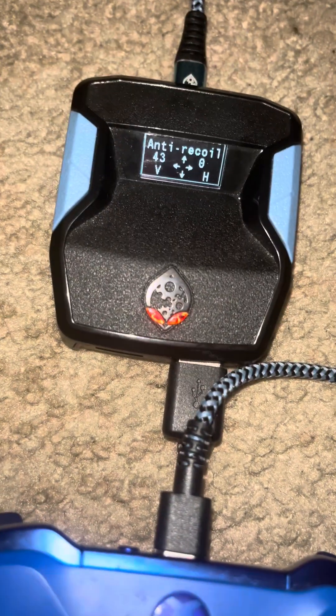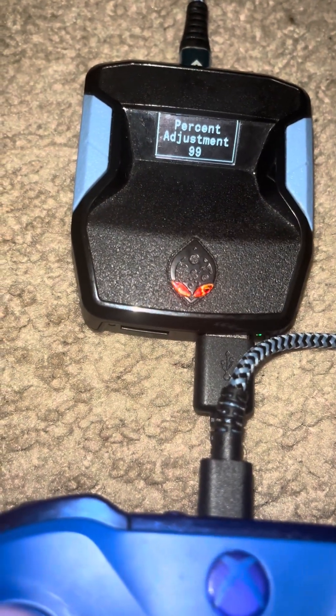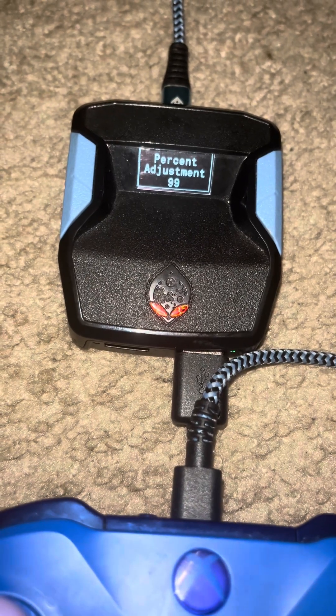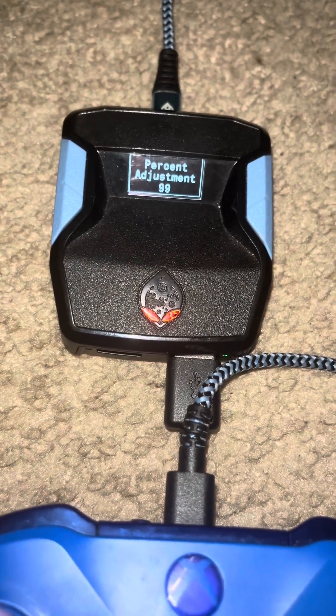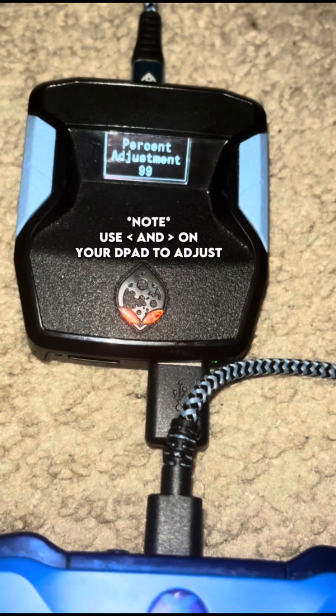For this part, it's kind of important. When you're in your anti-recoil, you want to press Y — this is your percent adjustment. The percent adjustment is for when you're aiming in and moving your right stick while shooting. It's going to have no recoil, but if it's at zero it's going to have recoil. You're going to want to buff that to around 70, I would recommend.